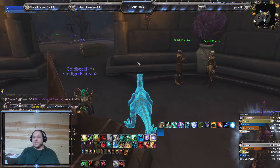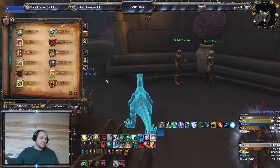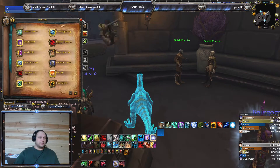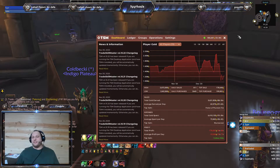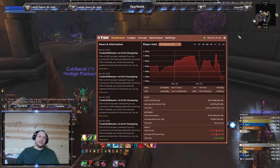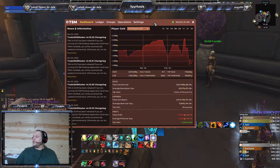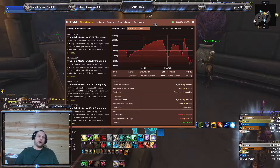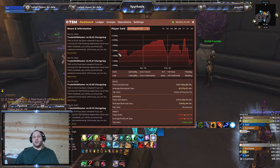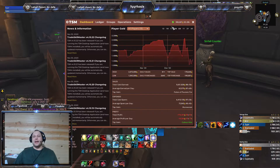I'm going to go and bring up my TSM, and we'll start on that. TSM, or Trade Skill Master, is a great add-on. It can tell you pretty much anything you need to know about your income sources. Your dashboard can track how much gold you have by the day or even by the hour.